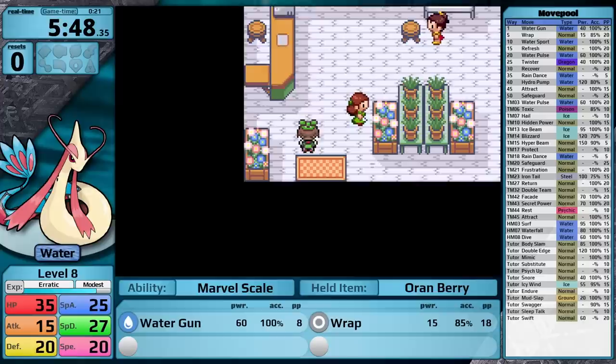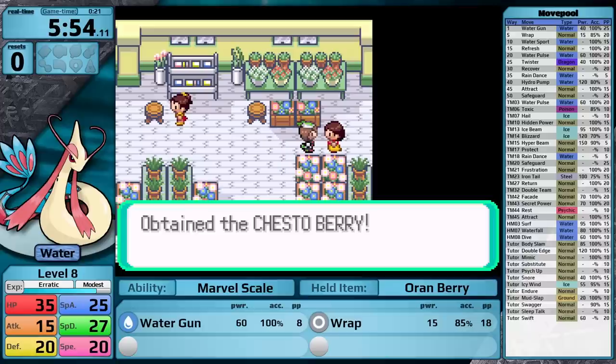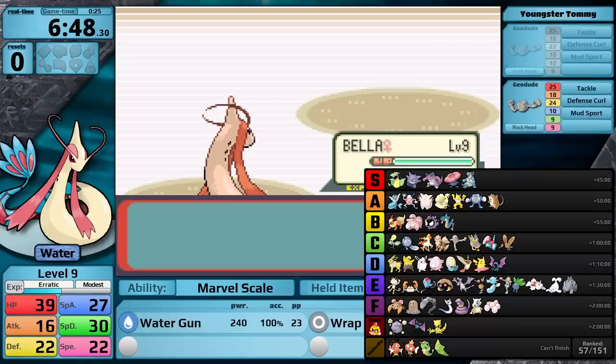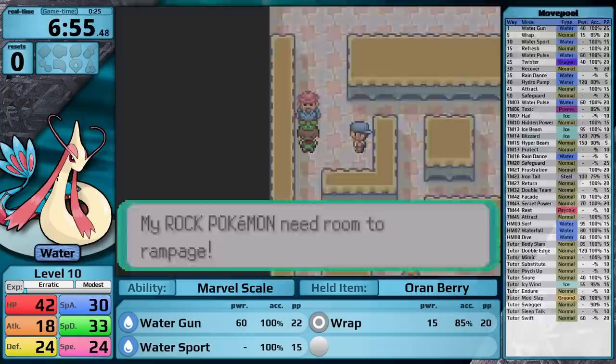They take more experience than any other growth rate to get to level 10. While they do require a lot of experience early on to level up, they actually reach level 100 with the least amount of experience out of every growth rate. I think this makes sense thematically for Milotic, because you catch it as a weak and ugly Feebas, and then over time it becomes beautiful, evolves into Milotic, and then starts to grow faster and faster. However, what I'm worried about today is the fact that Pokemon that start off the game slowly tend to not fare very well. In my Pokemon Yellow tier list, all of the Pokemon that make up the S tier have the medium-slow growth rate — the fastest growth rate in the early game. So my hunch is right now that the Erratic growth rate is not going to be very good.